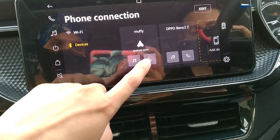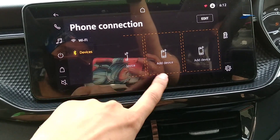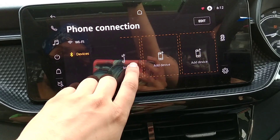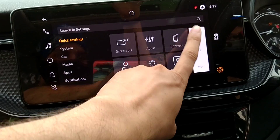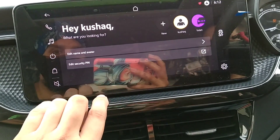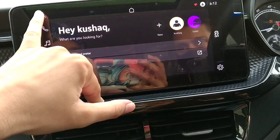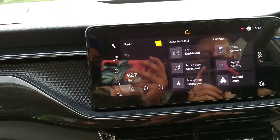There is a call option where you can see calls and connect a device. There is also a brightness option. There is an electricity option and a voice command option, which is a very good feature.